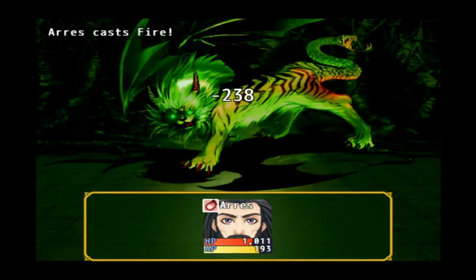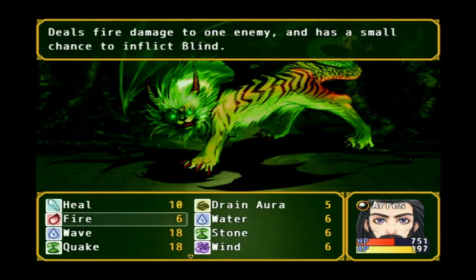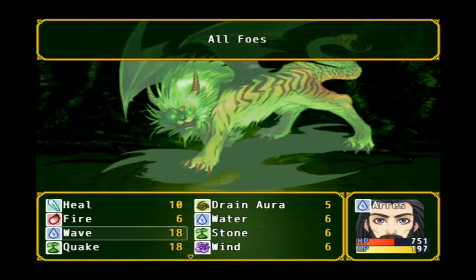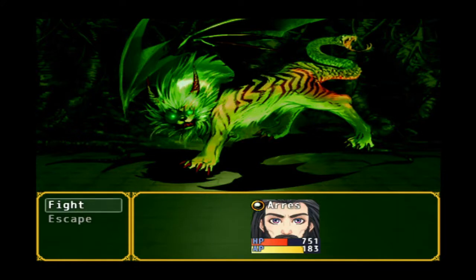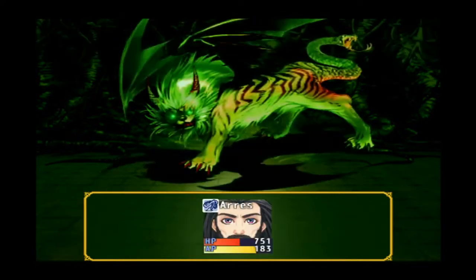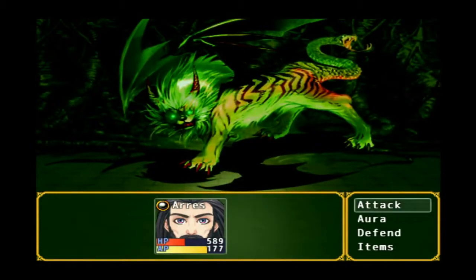So is she weak to fire? Not a weakness. I didn't mean to use the wave. Okay, so when she does that we need to dispel. Yeah, that gets rid of her boosts.